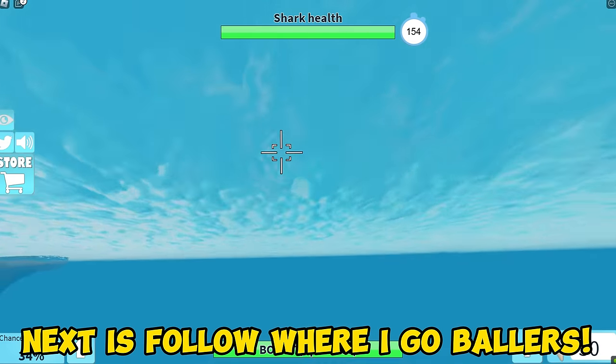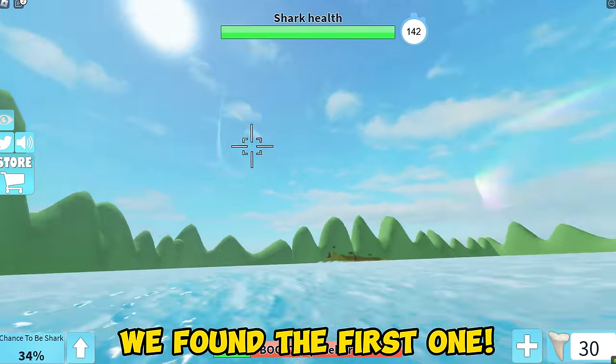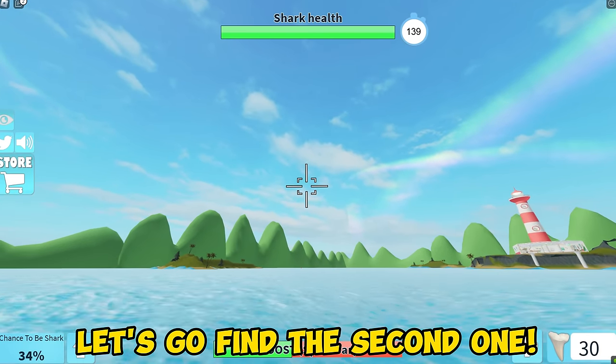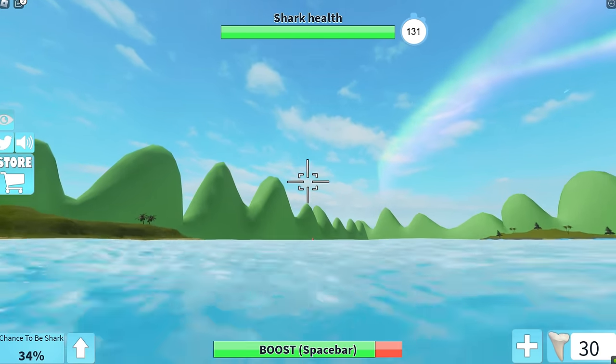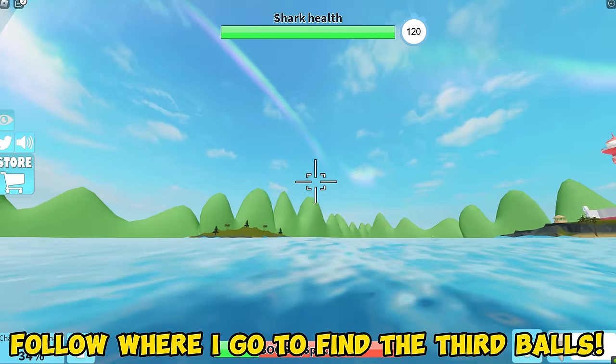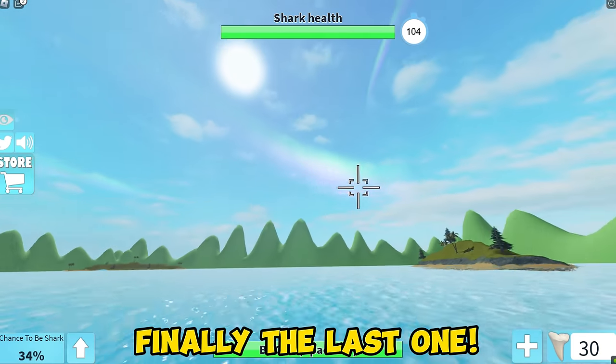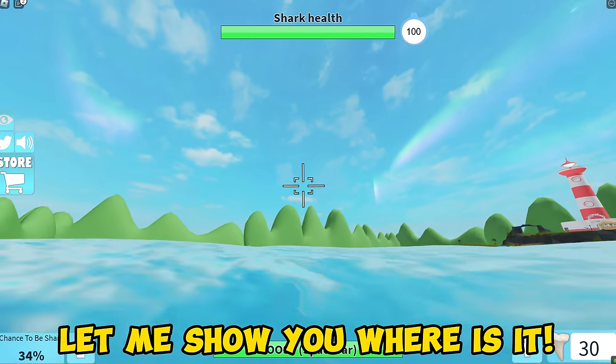Next, follow where I go! Collect these 4 red floating balls! We found the first one! Let's go find the second one! We easily found it! Follow where I go to find the third ball! Finally the last one, let me show you where it is!